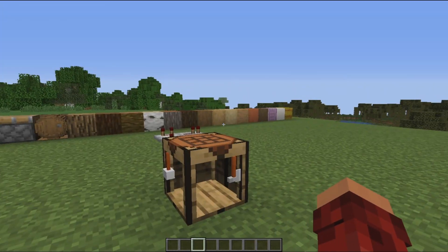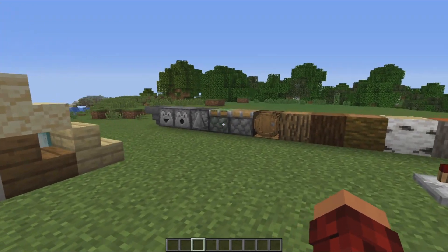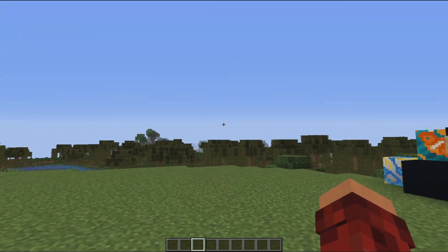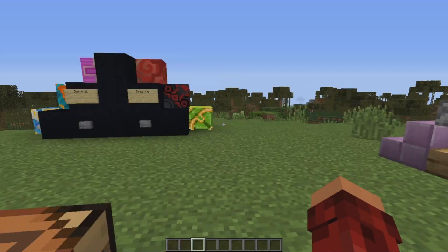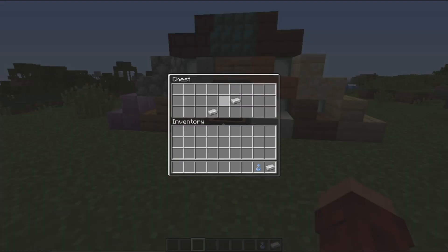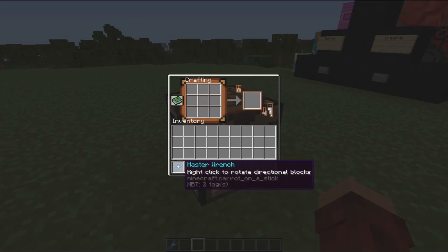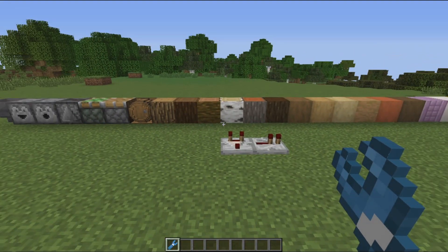That's because the Master Wrench is amazing. Have you ever tried to be placing a stair or a piston or something and you just can't get the right angle, or you keep placing it wrong? Well, here is the solution to that. It is called the Master Wrench. All you need is three iron and a light blue dye — you put it in this configuration and there you are: the Master Wrench!